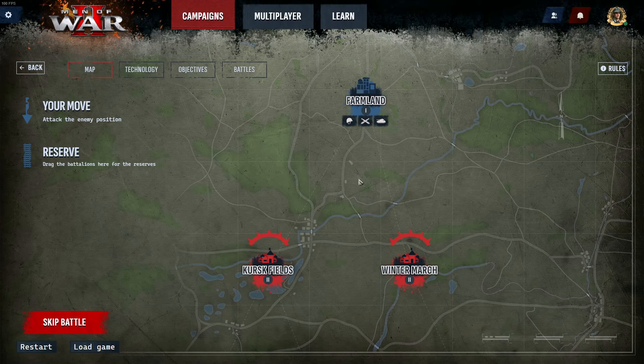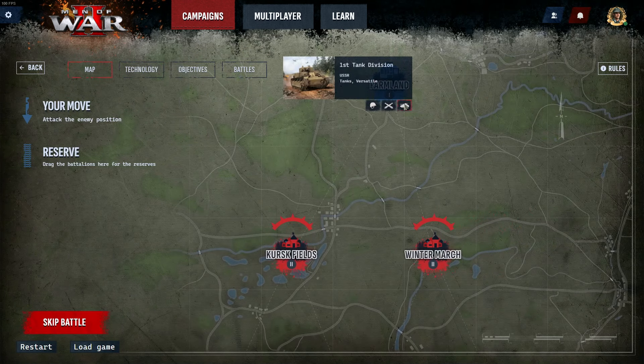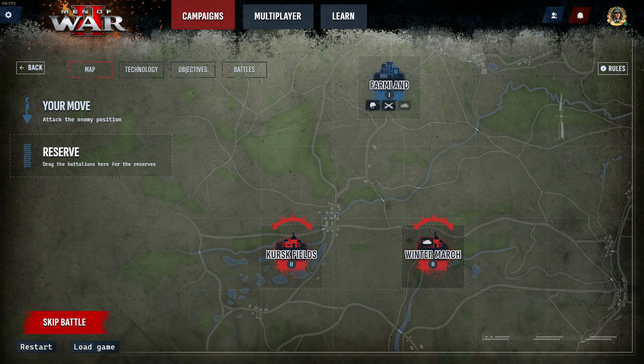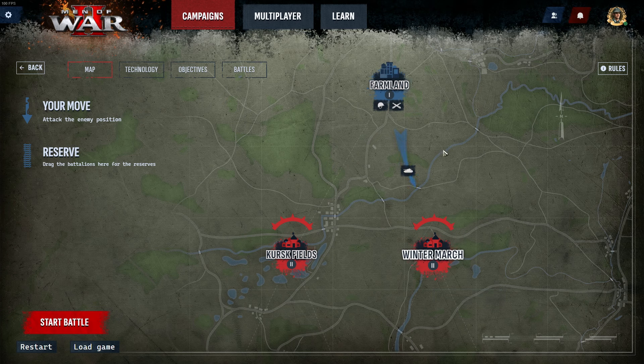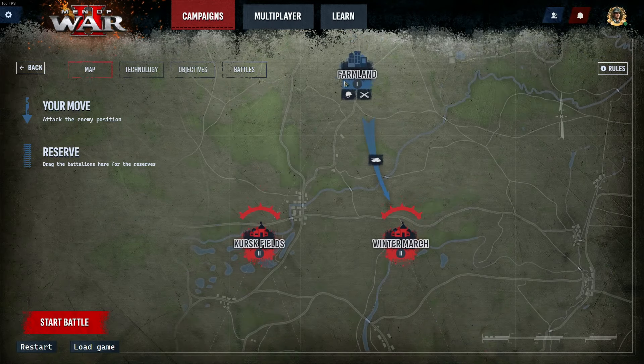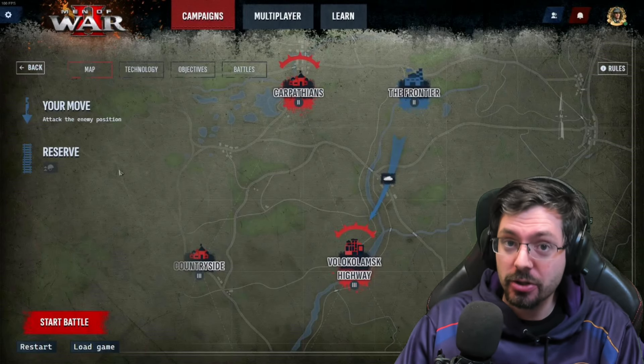Now it's my turn again and I can choose to attack a different territory and go for more technology. I'll send the tank division down to the Winter March and the artillery division to Kursk Fields. However, when you try to send one division to attack one point it cancels the other — you can only attack once per turn.